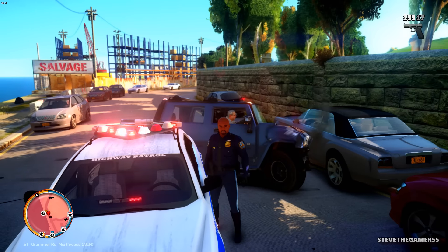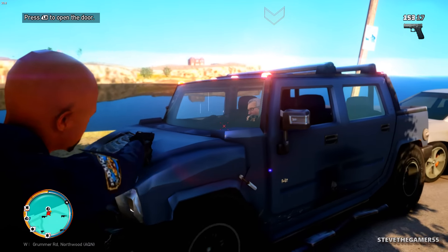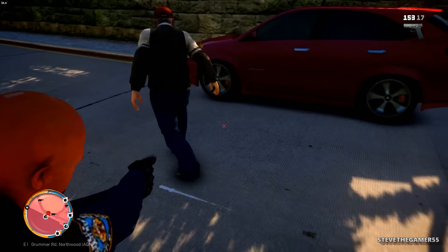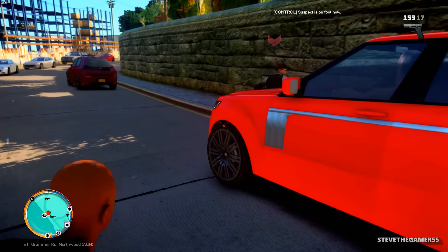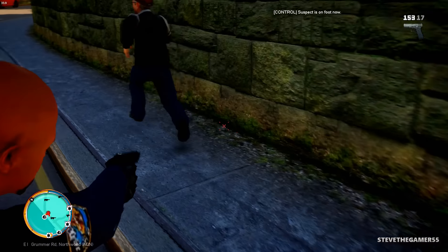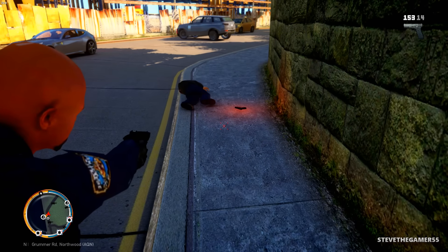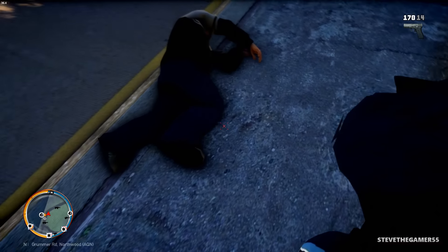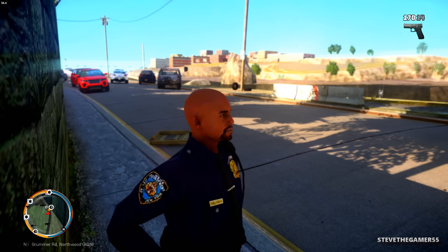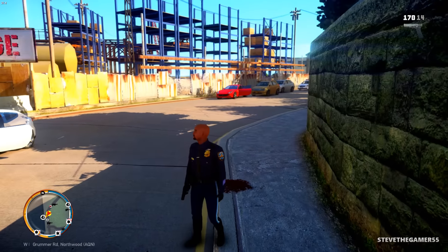We're going to have to stop grandpa over here. I'm just trying to change to my Glock. Get out the car, get out the freaking truck. We're going to try to arrest grandpa. He's just not cooperating — just got hit by the Range Rover. Grandpa, give up. Grandpa pulled out a gun. I had to put him down. He was trying to take another vehicle to get away from us. It looks like we only had two chases in this episode or whatever.